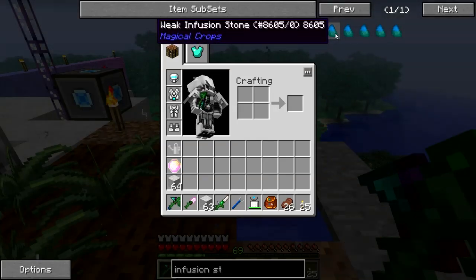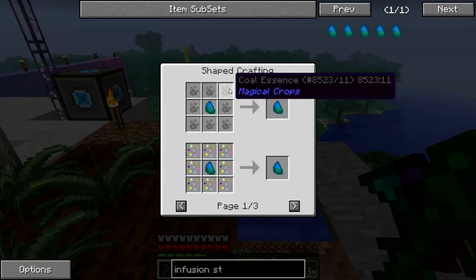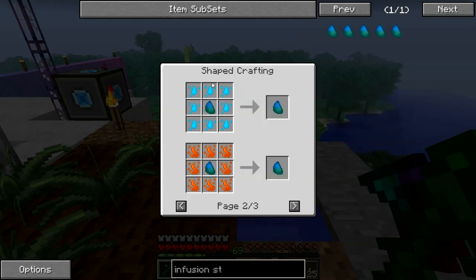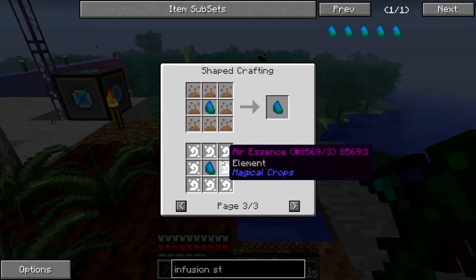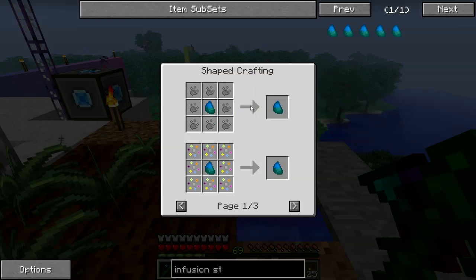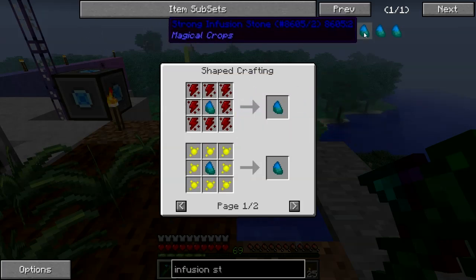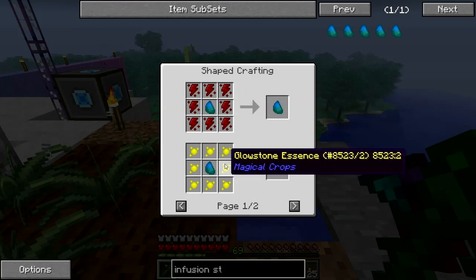These infusion stones — the weak one was easy enough to make. The regular needed coal essence or dye essence or water or fire. I finally managed to get this sucker made with coal essence. I found some coal seeds, and when you grow these magical crops, you get these essences when they harvest. And then of course the next one up — glowstone essence, used to make that one.